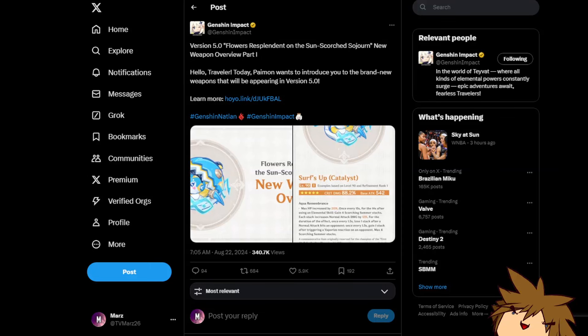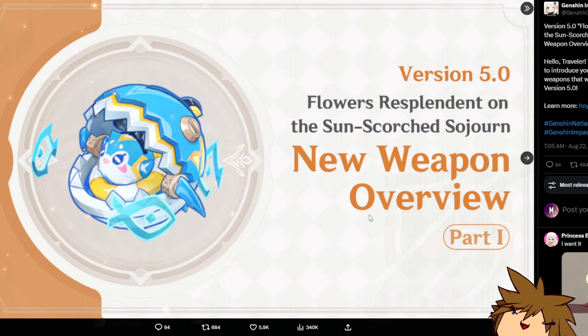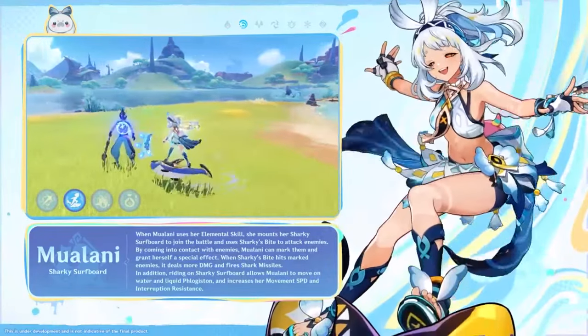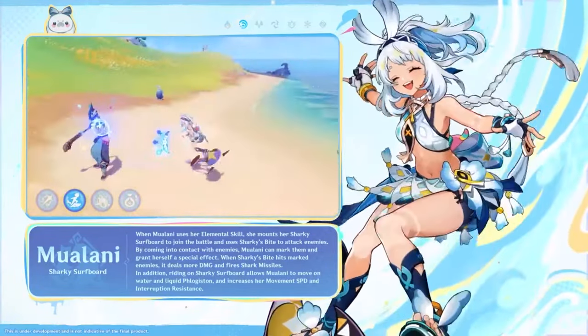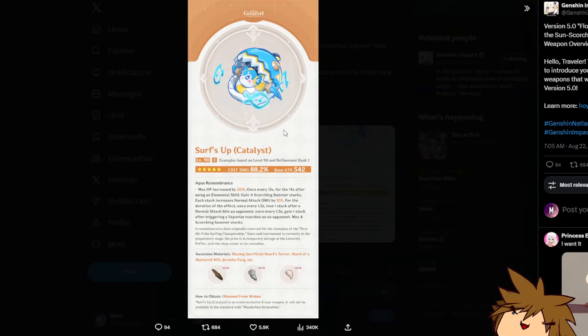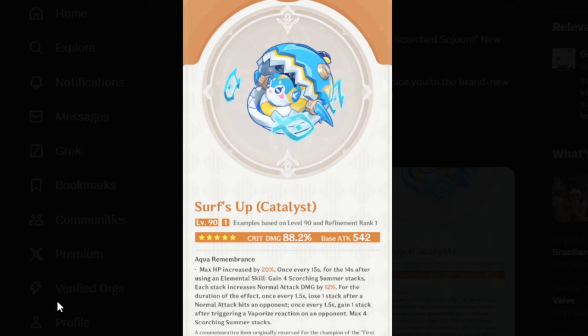Ladies and gentleladies, I have to talk about this new weapon. It's going to be Mualani's best, or rather, signature weapon. This weapon has something very, very interesting. We can look at Mualani's weapon, the surface of the catalyst. We can see that this weapon has a certain characteristic that I'm going to be telling you guys about, and it makes it very, very interesting.